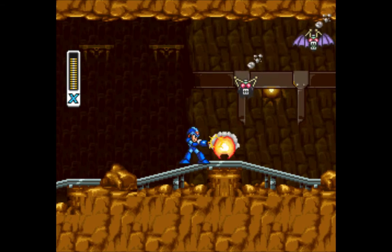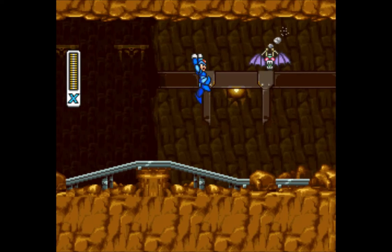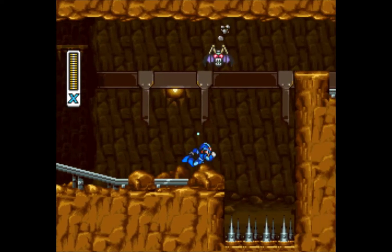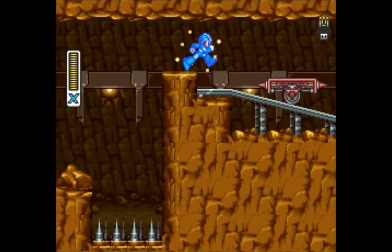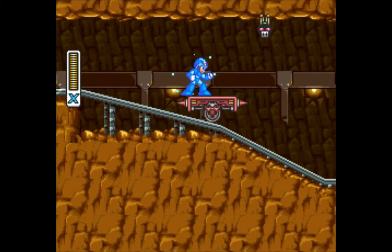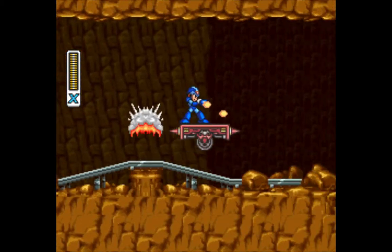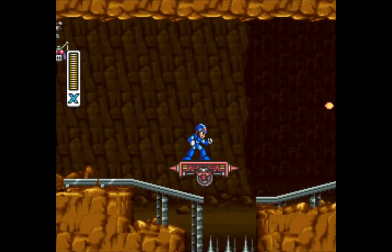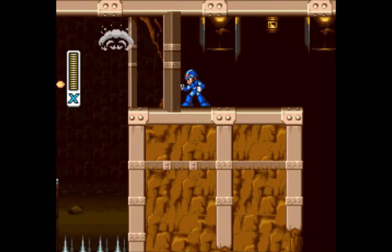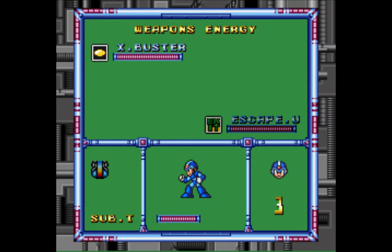Anyway, so we're grabbing health — this is pretty good. My sub-tanks are almost full already. What it does is it just adds to the amount of items that you want to get, because sometimes in all the other main Mega Man games, if you found health and you were already full you didn't really have any use for it at all. But in this game, what's really awesome is the fact that when you grab health that you might not actually need, you get some use out of it.